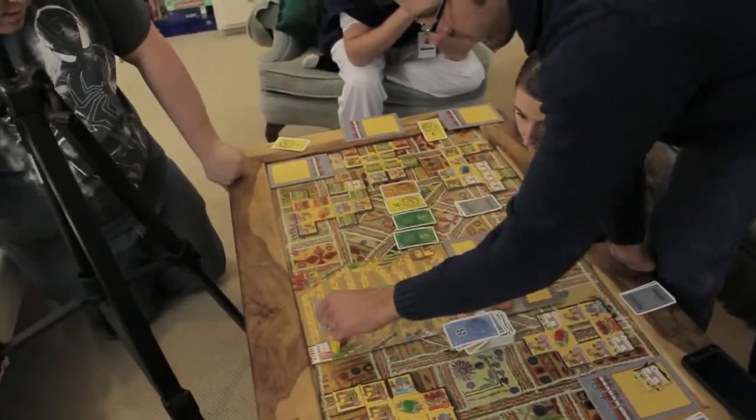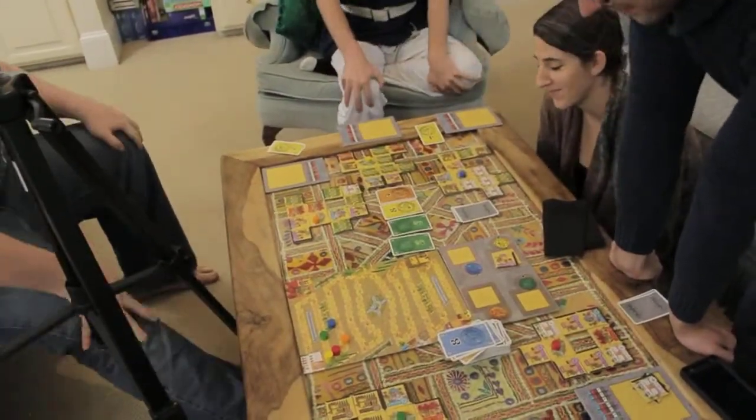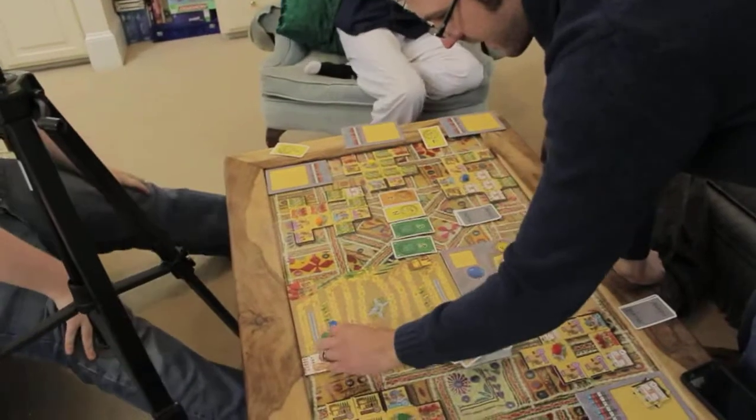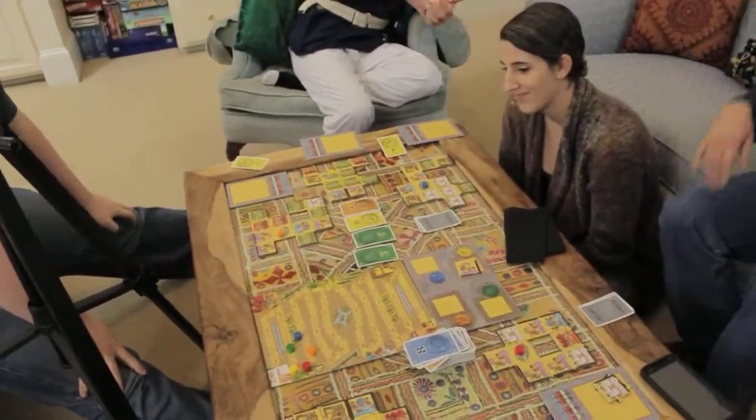Nine — that's 104. Very close. And that's why I was so mad, Jordan, because if I had eight more points — if I had just not taken that tile, I would have won by three points. I knew that was going to happen. So Christopher, what did you think about Alhambra?